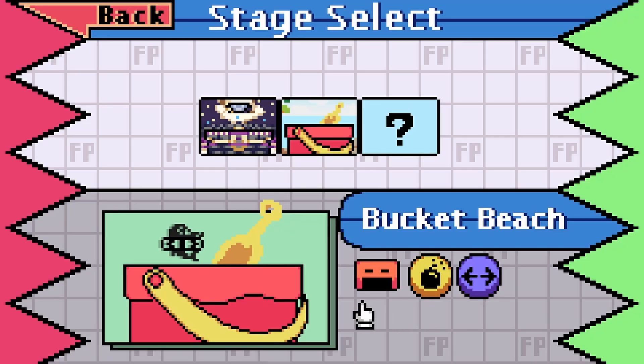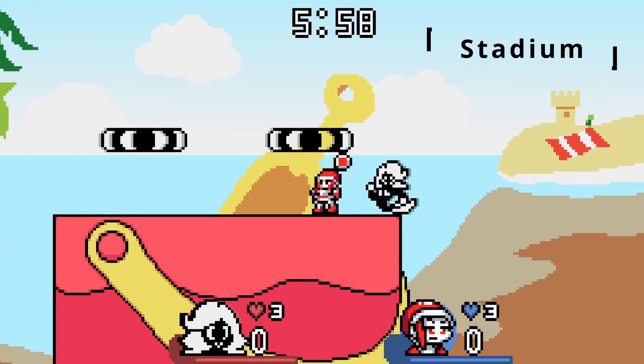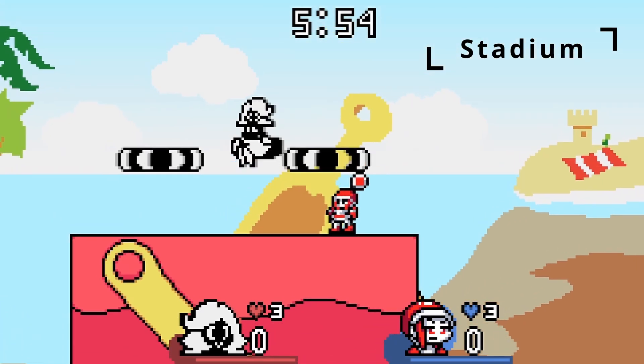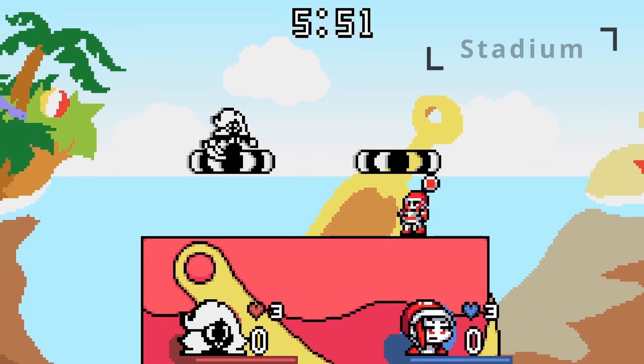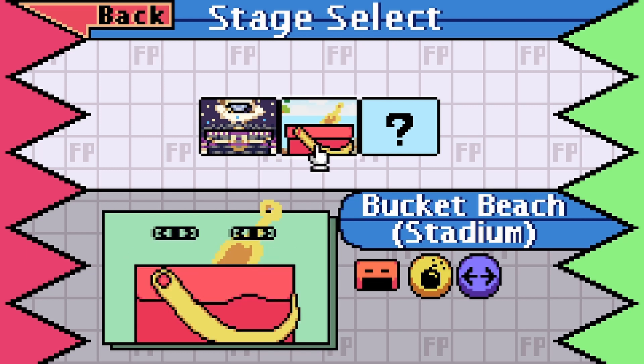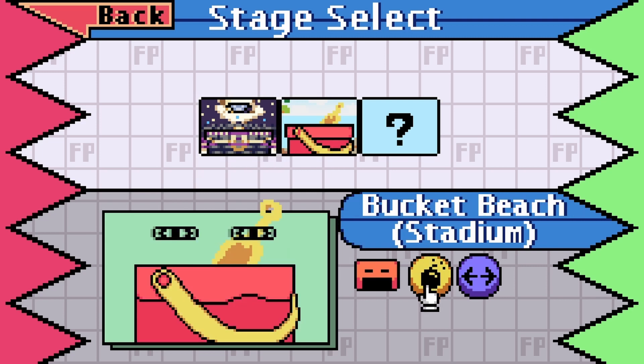For one last note, there's one more orange button to the left. When you select it, you can instantly tell the stage's form has changed. This form is called the Stadium form, and is a medium-width stage with two symmetrical platforms and absolutely no slopes. It's completely balanced, similar to Battlefield form stages in Super Smash Bros. Ultimate. Every stage in the game will have a Stadium form, so even stages with less competitive layouts will still have the option of being played competitively. Although it's not relevant for Bucket Beach, the hazards and movement toggles may have additional purposes on these forms for some stages as well.